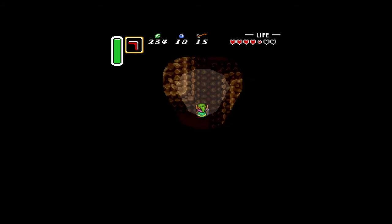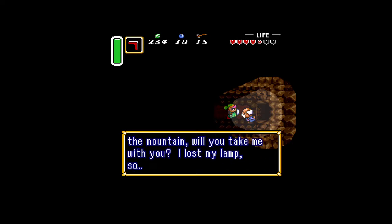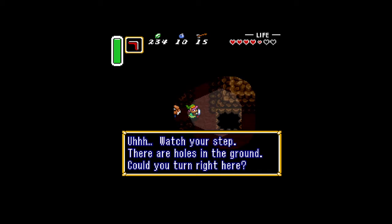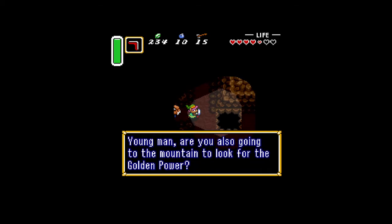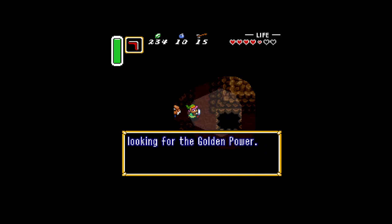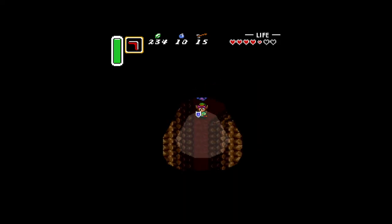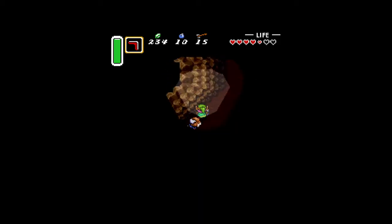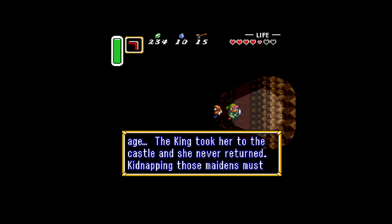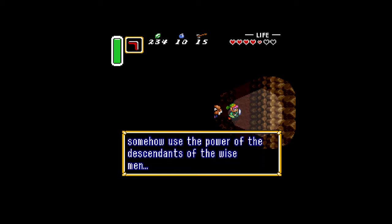'I don't know who you are, but if you're going up the mountain, will you take me with you? I've lost my lamp.' Can't stop him from following, I guess. 'Watch your step — there's holes in the ground.' 'Are you also going to the mountain to look for the golden power? Just ahead is a mountain full of monsters — many people have vanished looking for the golden power.' 'I have a granddaughter who is your age. The king took her to the castle and she never returned. Kidnapping those maidens must be part of the wizard's plot — he's trying to use the power of the descendants of the wise men.'